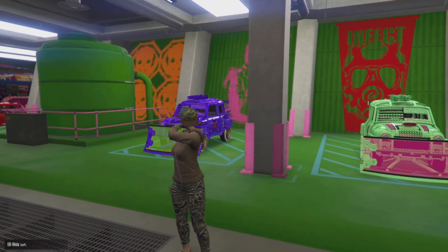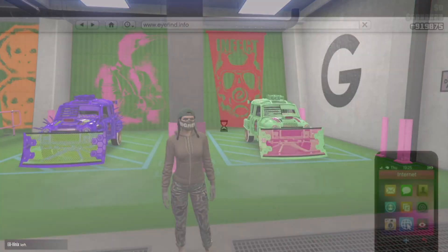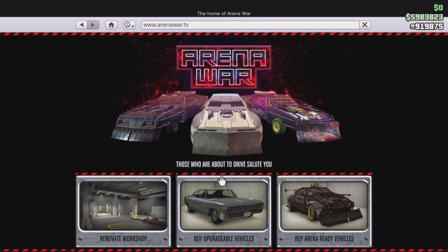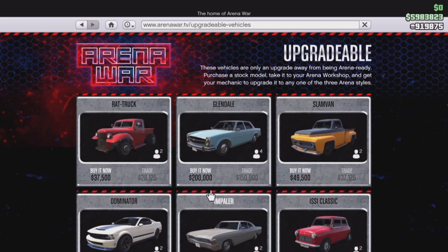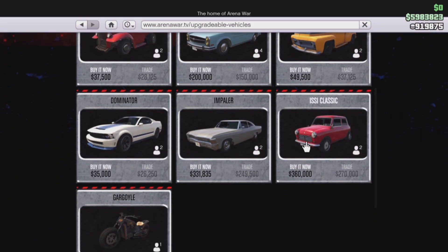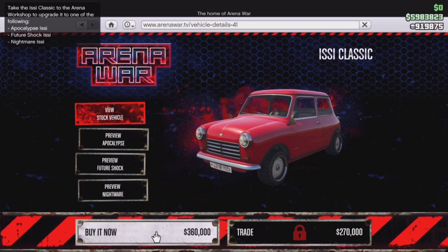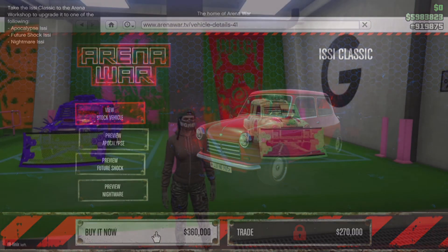The way you get this car is you go on the phone, go to the Travel and Transport section, go down to the Arena War tab, and go down to Buy Upgradeable Vehicle. Scroll down to the Easy Classic — it will cost you 360k, but if you have leveled up your arena then it will cost 270k.